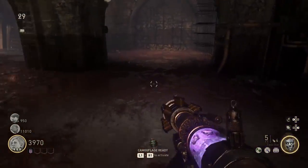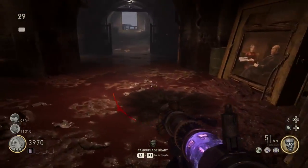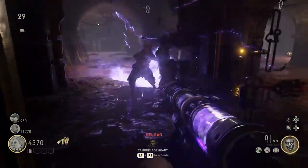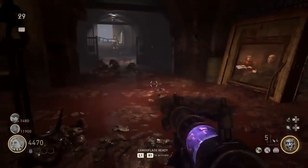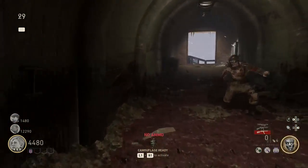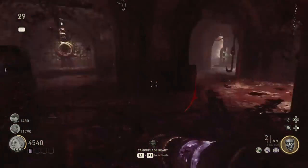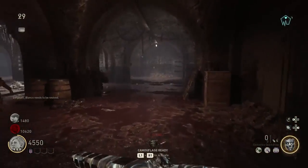Number three: run near a trap. Wherever you're going to hoard up your zombies, try to make it near a trap, because the Wonder Weapon is the only weapon that can kill zombies after a certain point. The guns — we don't have double pack-a-punch that I know of yet — and there's nothing else that can kill zombies at a high round. So whenever you run out of ammo, it's going to have to be a trap. Position yourself around a trap. I'm going to have a video of the best spots to run here in a little bit.